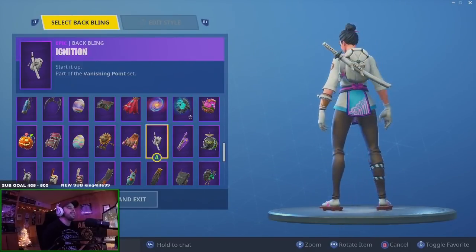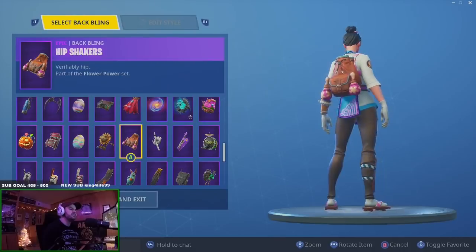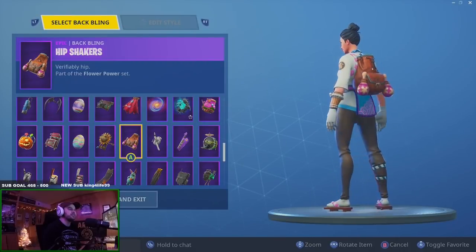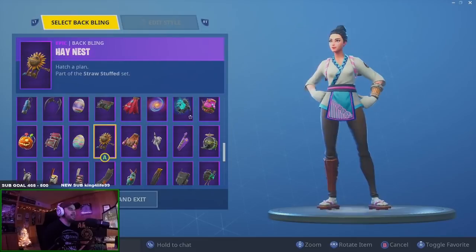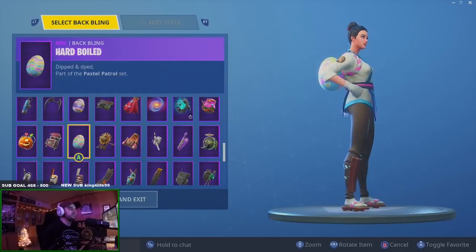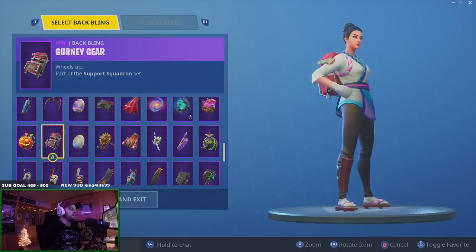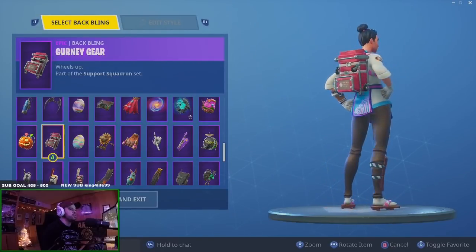Kick Drum — I'm gonna pass. Keytar looks clean, I like that — pretty cool. Ignition — hot and fresh out the kitchen, it's not bad but not great. I thought it would look better but it didn't. Hip Shakers — that's okay. Hay Nest — kind of decent but kind of strange. Hard Boiled — looks good, the eggs look really good even though I don't like them.